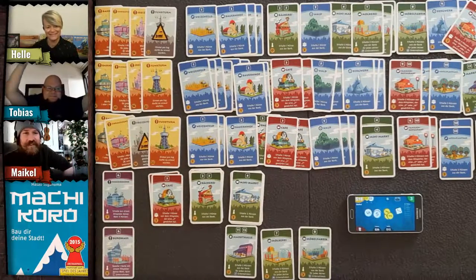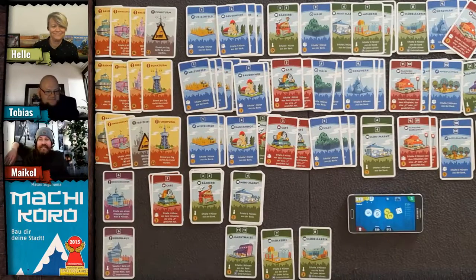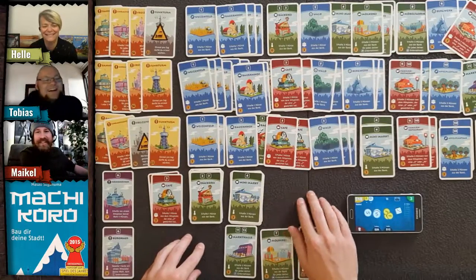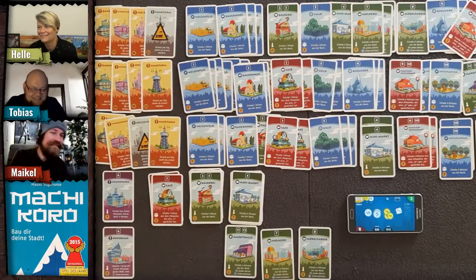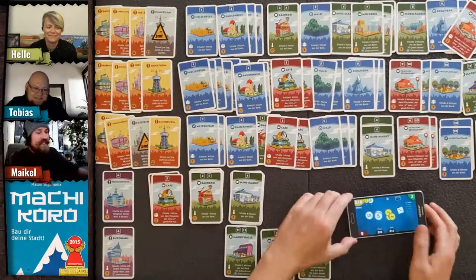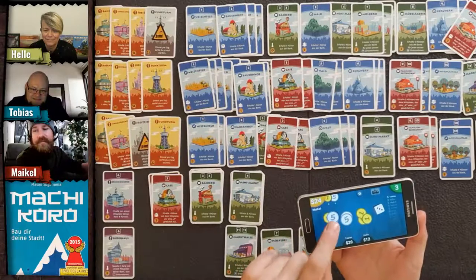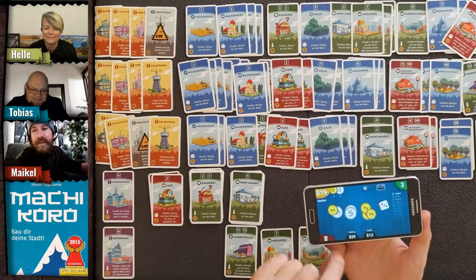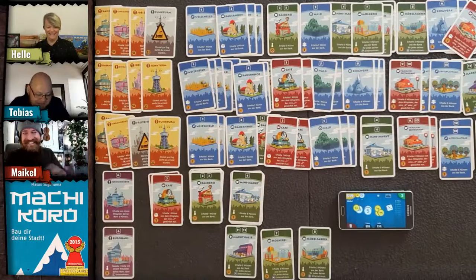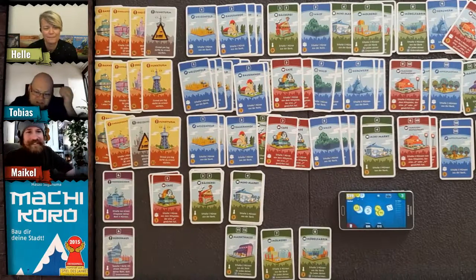Tobias has reached the great city of Machi Koro as the first player — congratulations! Though don't be too happy — we had the wrong game setup, it was a legacy setup. All three players had a chance of winning. Michael admits he may have accidentally grabbed five coins too many at one point without noticing.